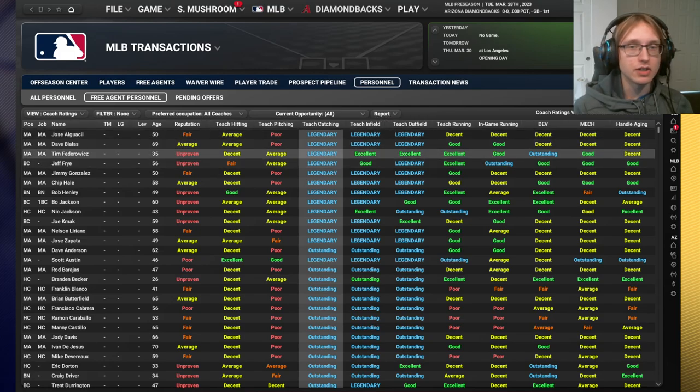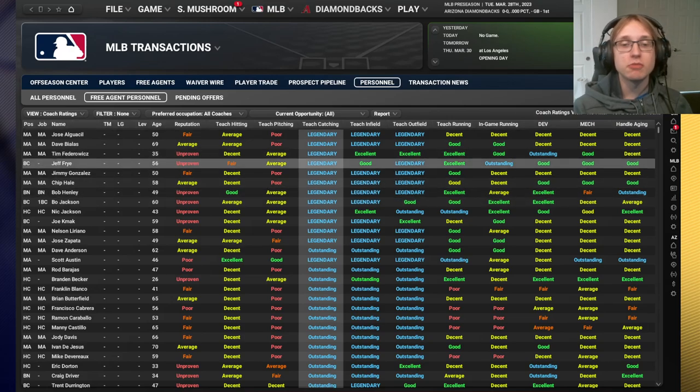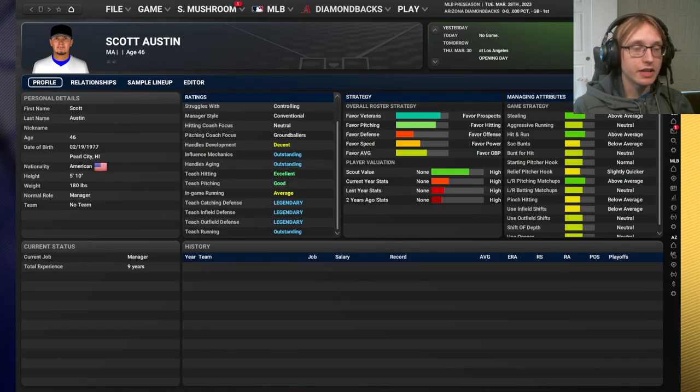It's good to go for the highest catching, infield, and outfield teaching possible - somebody legendary in all three. Each coach can teach two out of four of these aspects, so having somebody who can teach any two of these three is definitely important. A secondary thing to note is in-game running, which your base coaches control and which slightly improves the decision-making of your base runners. My go-to here is Scott Austin, who is legendary in teach catching, infield, and outfield defense, and outstanding at teaching running.